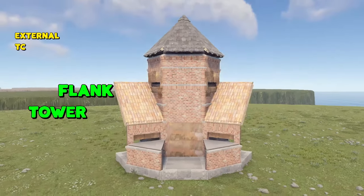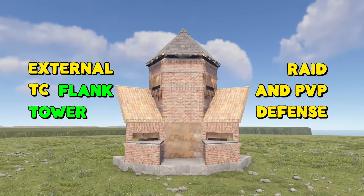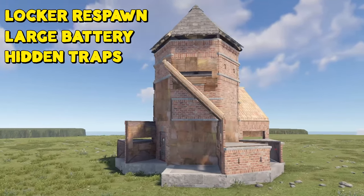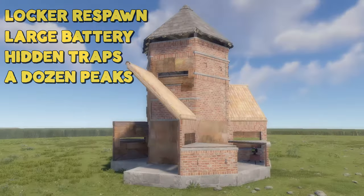This is a flank tower that you can attach to one of your external TCs to assist with raid defense. This base offers a bedroom to respawn in, a large battery, hidden traps, and over a dozen angles to peek from.